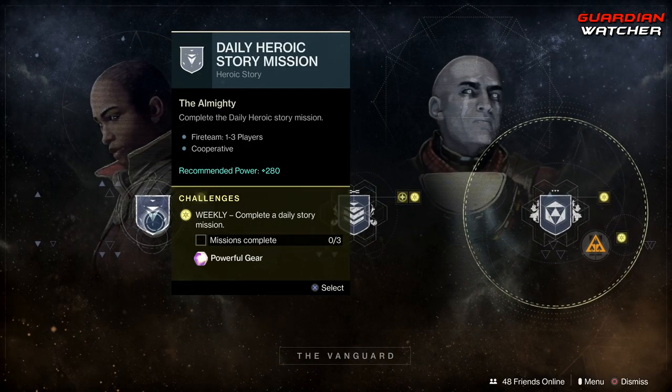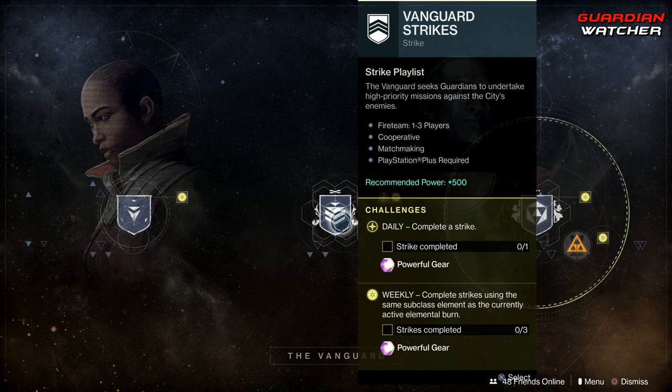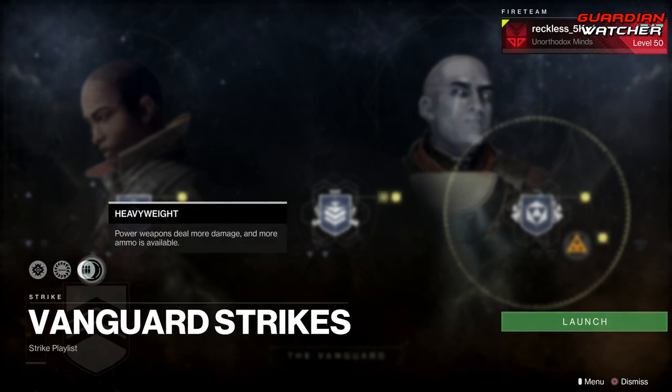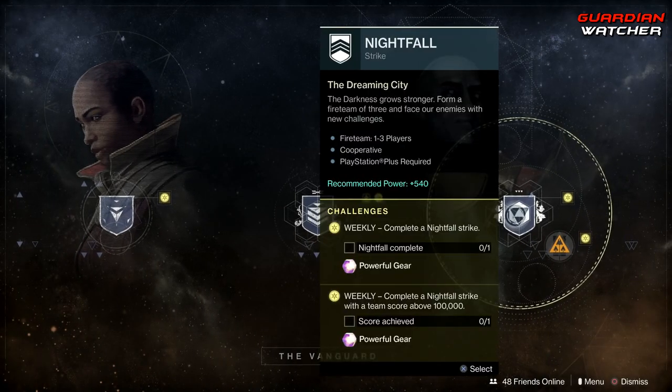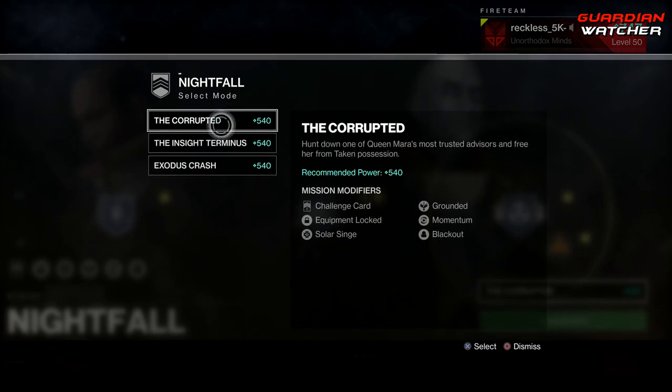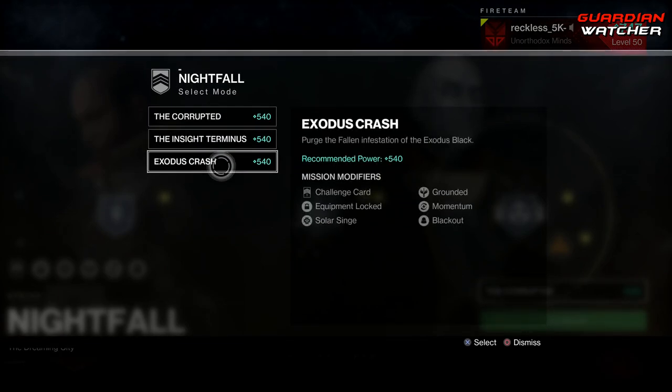Coming to the Vanguard, we need to complete three daily story missions as well as three strikes. Modifiers this week are Void Singe, Iron, and Heavyweight. Next we have your Nightfall, which you need to complete one with 100,000 points as well as just complete nightfalls. Nightfalls this week are The Corrupted, The Insight Terminus, and Exodus Crash.